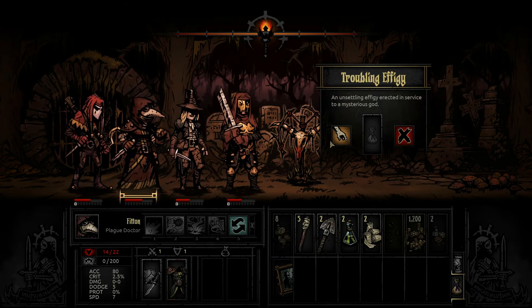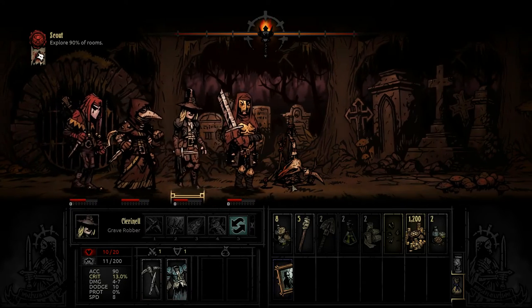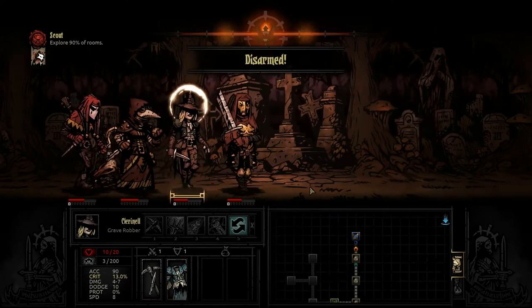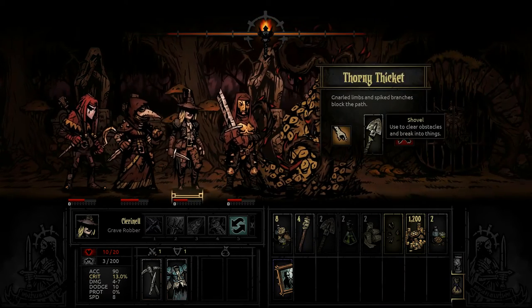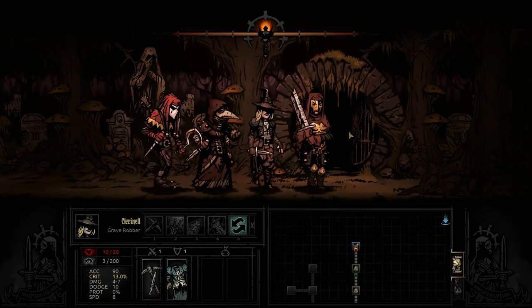Troubling Effigy — not sure what would do that, we'll just go ahead and check it out. Any power now lost. Fair enough. A trap to disarm — again, totally digging the 60% disarm. Then torch up, and clear that thicket. A victim to the spreading corruption.